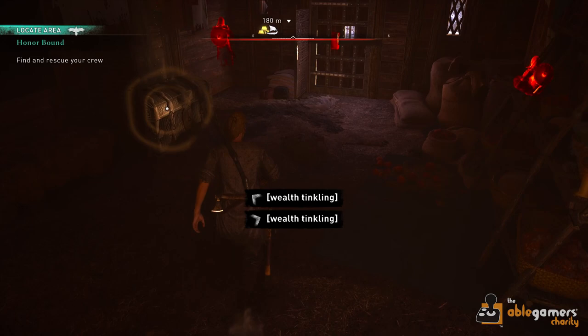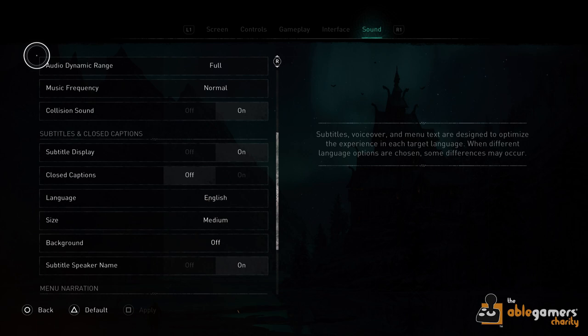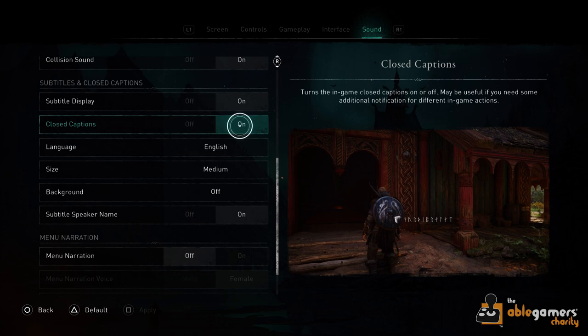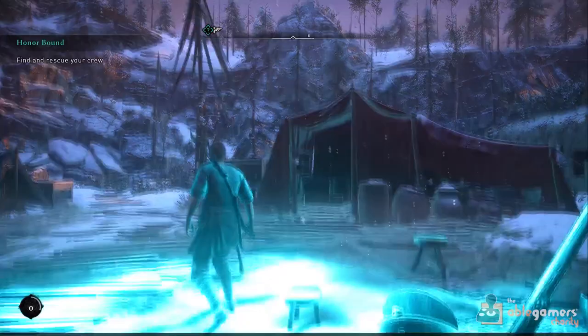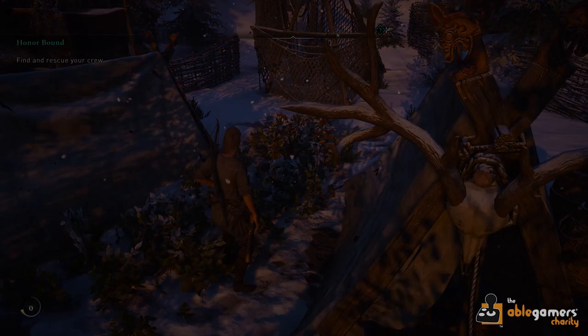The audio cues serve as an alternate or additional channel of information that players can utilize to identify these items in their vicinity. To provide visual context for these audio cues, players can activate a setting for contextual closed captions that provide on-screen text describing the audio cue being played. Alongside these captions are indicators that point out the direction of the scanned loot so players know where they can go to snag what they need. Together, the audio cues and closed captions for audio cues enhance the presentation of information to players through the Odinsight mechanic.